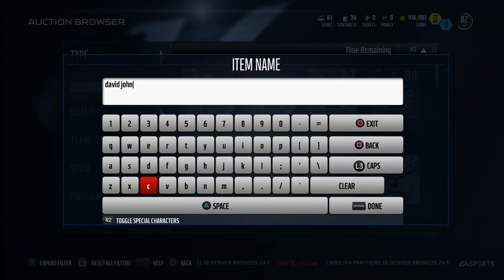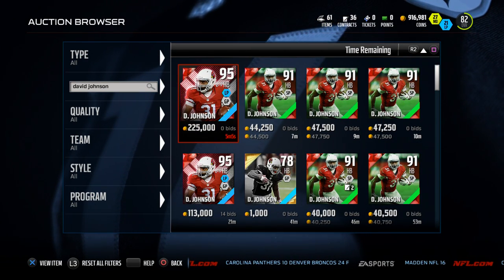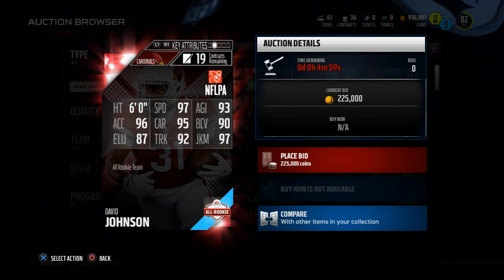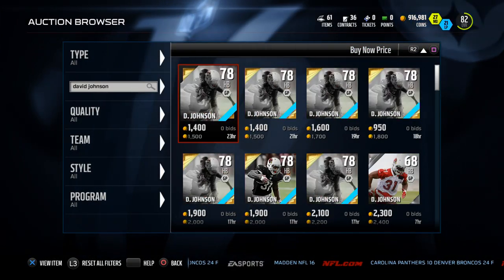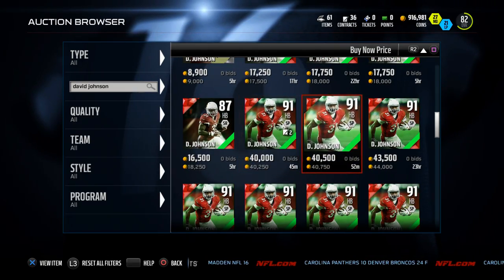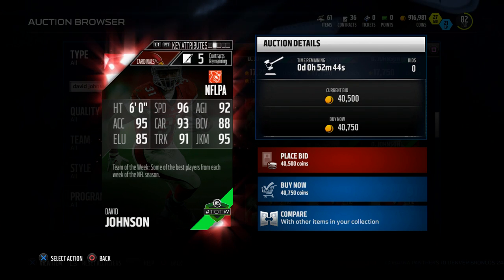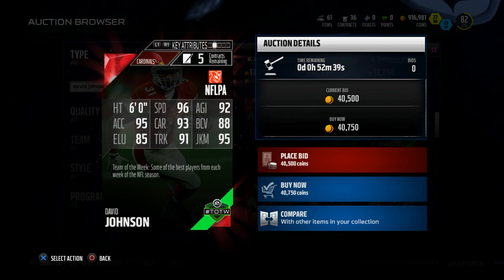I just wanted to share him today because he was on my mind this morning while I was playing. You can see this All-Rookie 95 overall Final Edition card has much better statistics, but the big thing I want to show you is his 91 overall card. This 91 overall Team of the Week card has 96 speed, 92 agility, 95 juke move, 91 truck, and 95 acceleration. In my opinion, this guy is the best budget running back in the game right now.